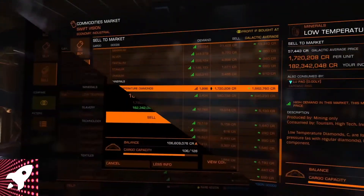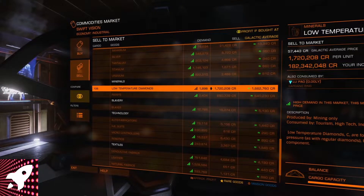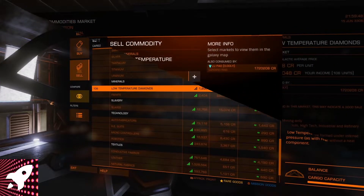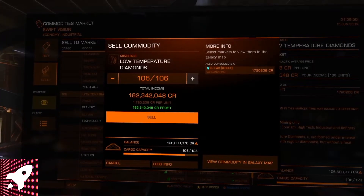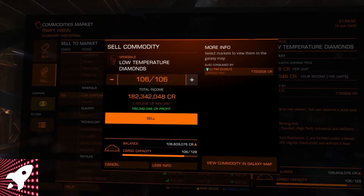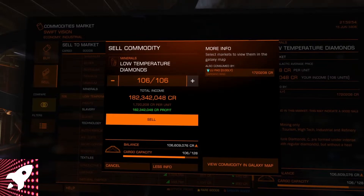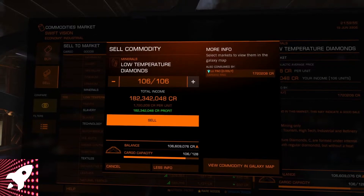Here we are approaching Swift Vision, ready for the big bucks. That's 106 low-temperature diamonds — not perfect, but I'm not a perfect miner. I think I could have got another 20 in there but I ran out of limpets. Still pretty good for only my second mining attempt. 182 million — really happy with that. I'm going to do another video on how to actually mine using limpets, so make sure you check that out, hit subscribe, and thanks for watching!